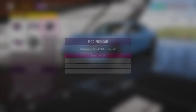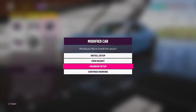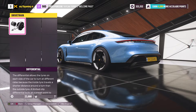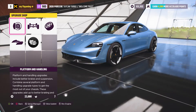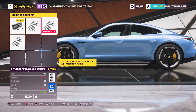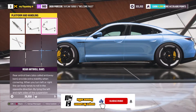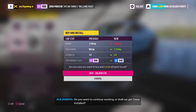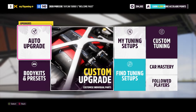Definitely gonna leave those stock wheels on it. Alright, let's max out the drivetrain. Performance and handling — there's drift, race. Alright, yep, gonna do that and that too. I'm not going to put the roll cage unit because that will weigh it down — don't need a roll cage. Install. Let's get these installed. Alright, that's it for now.